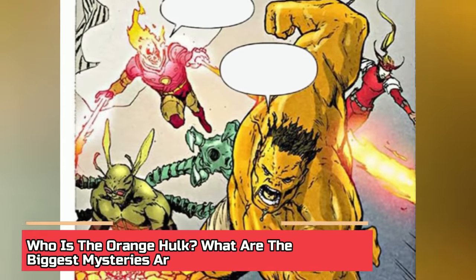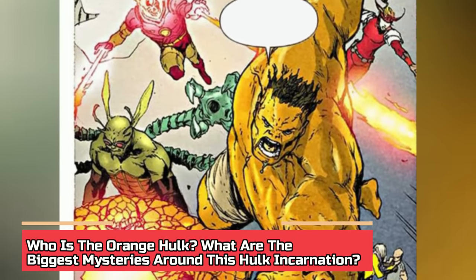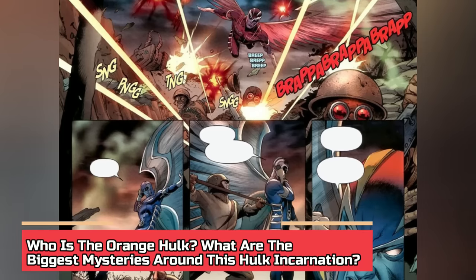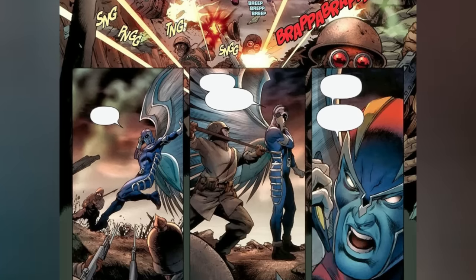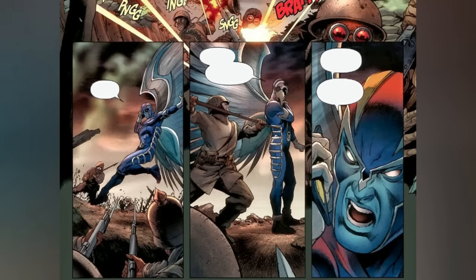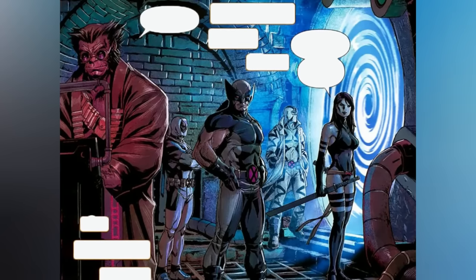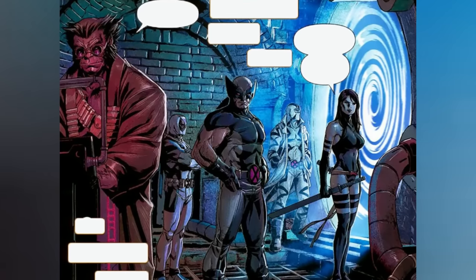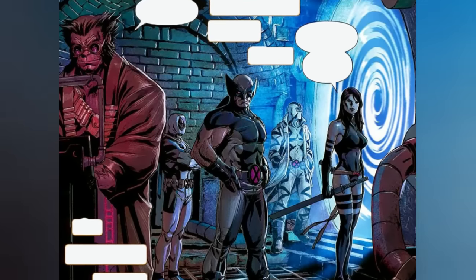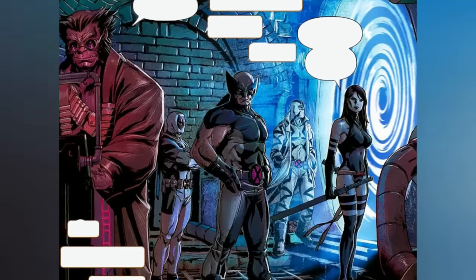Who is the Orange Hulk, and what are the biggest mysteries around this Hulk incarnation? When Warren Worthington III underwent an unexpected transformation into the next Apocalypse, his X-Force teammates were determined to save him at any cost. Their mission led them into the alternate world created during the Age of Apocalypse, as depicted in the 2011 comic Uncanny X-Force issue number 12, written by Rick Remender.